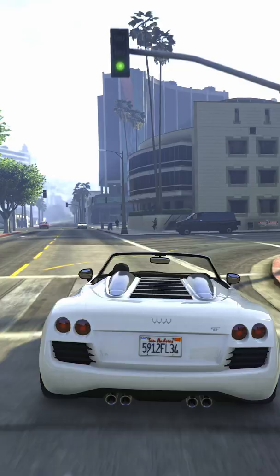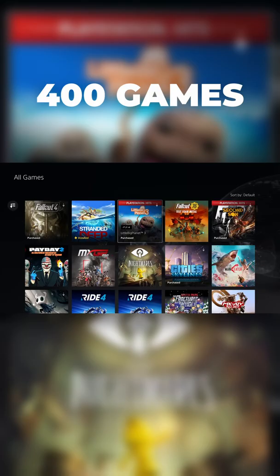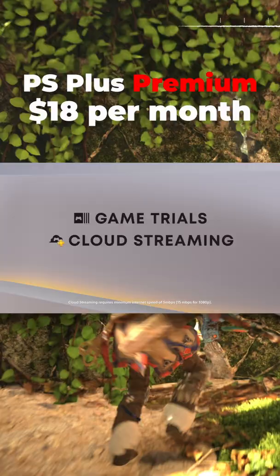But for an extra $5, you can get PS Plus Extra that gives you access to over 400 downloadable PS4 and PS5 games, which is basically PlayStation Game Pass. And finally, we have PS Plus Premium that is $18 per month. You get all of this plus 340 additional games from the PS1, PS2 and PS3.